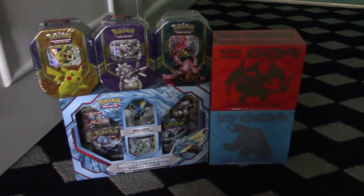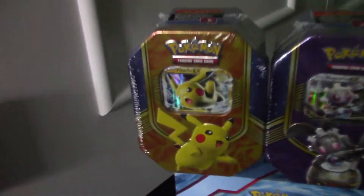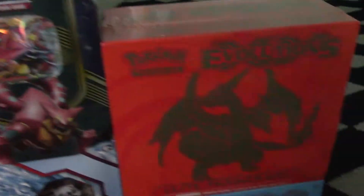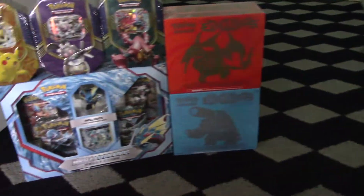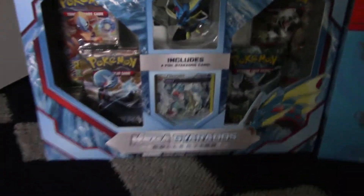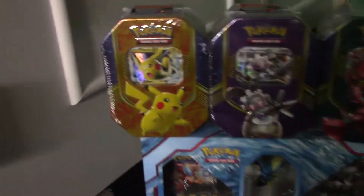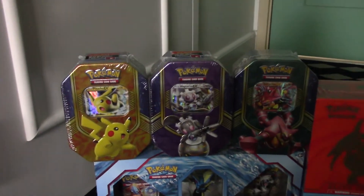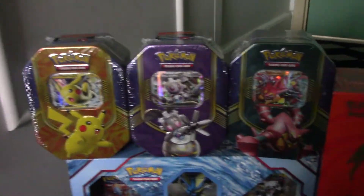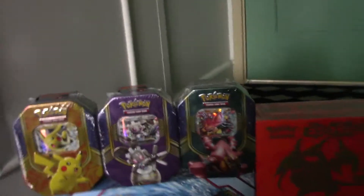Guys, this is another episode of Apple Secret Power. Look at this — I have in front of me two X and Y Evolutions Elite Trainer Boxes, one Mega Gyarados Box Collection Box, and three X and Y tins: Pikachu, Magiana, Canyon, Greninja, Charizard, and Blastoise.